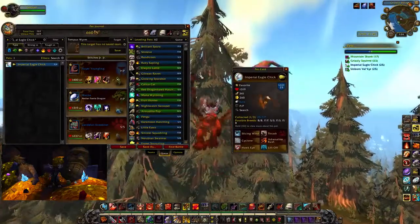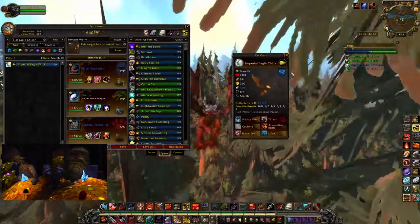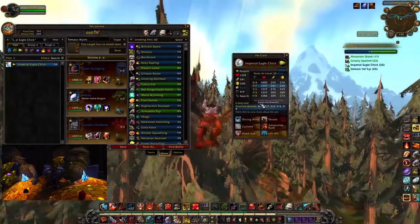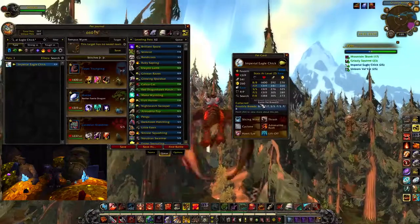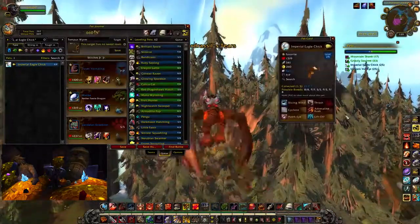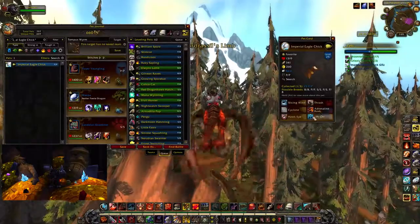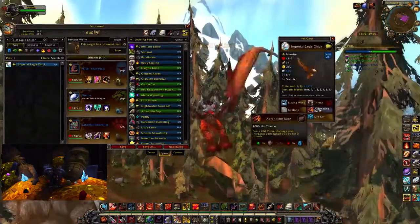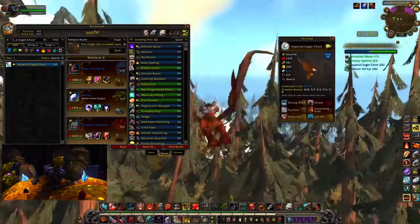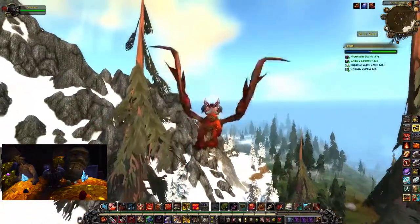We are heading into Grizzly Hills, which has one of my favorite soundtracks in all of World of Warcraft — I could listen to it forever. The pet that's really strong out here is the Imperial Eagle Chick. He has a Power/Power breed with 341 attack, and he's kind of squishy at 319 health, but that's a lot of attack power for any flying-type pet. He can be useful against a couple tamers in Pandaria, especially with Liftoff as a dodge move and Adrenaline Rush so he can outspeed most pets even under 50% health. Definitely grab him.